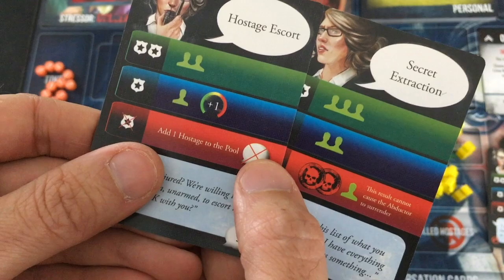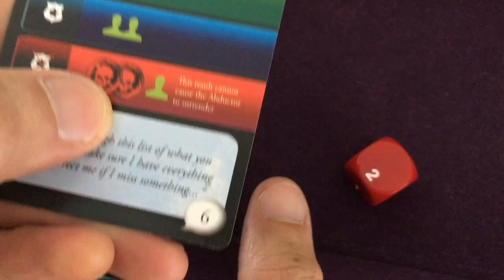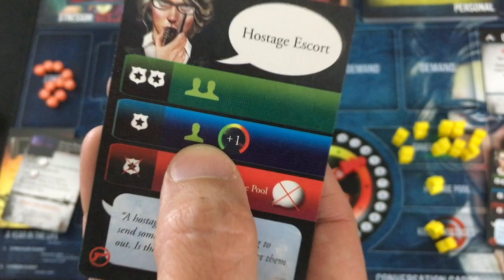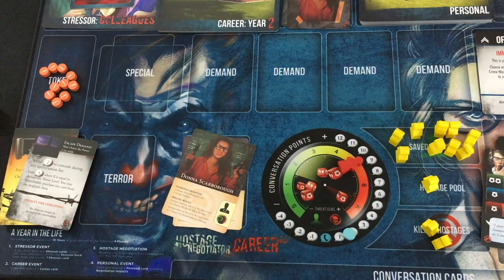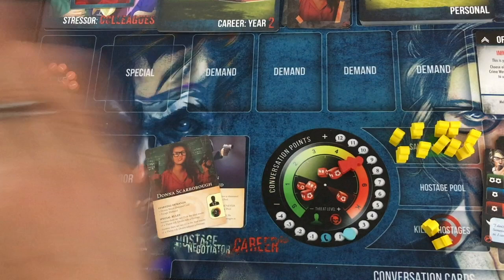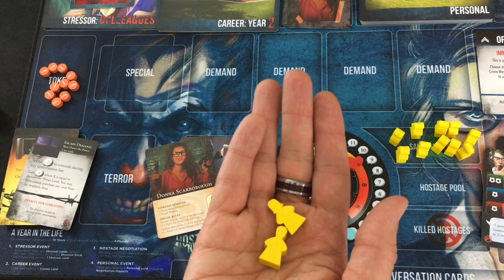Let's do Secret Extraction first since it can't raise the threat level, then end with Hostage Escort. This is what it all comes down to. Secret Extraction: nothing on the roll — she finds out while they're sneaking out, so she kills two. But remember, this is doubled, so I saved two. I lost two hostages, but only one is left in the pool — which means if I get at least one success on Hostage Escort, I'll save one and it's doubled, making the second one capture her. Come on, one success — yes! First one saves this person; second one captures her. Successful negotiation! Two people died and they're taken out of the pool of 25 forever, but I saved 10 and lost two. I can live with those numbers.